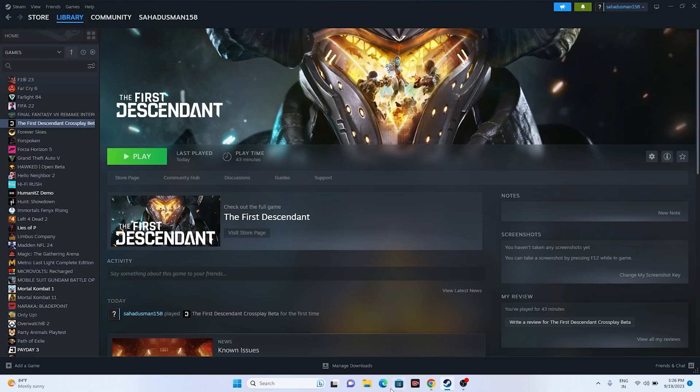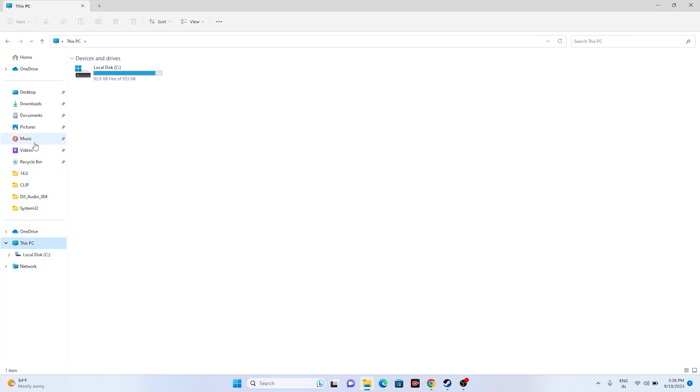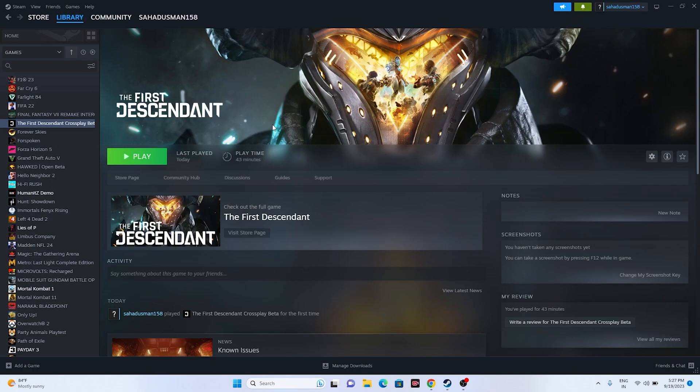Even after that, if the issue is still there, we can try deleting the saved game file. Go to File Explorer, go to This PC, go to Documents, and if you find the game folder or the My Games folder, you can delete it. Keep in mind that deleting this will lose all game progression. Once done, try launching the game from scratch — this has worked for many users.